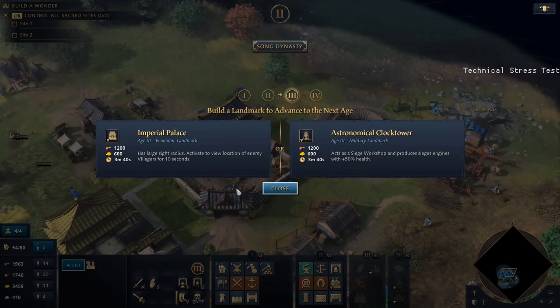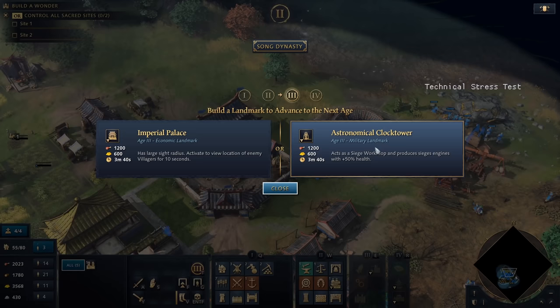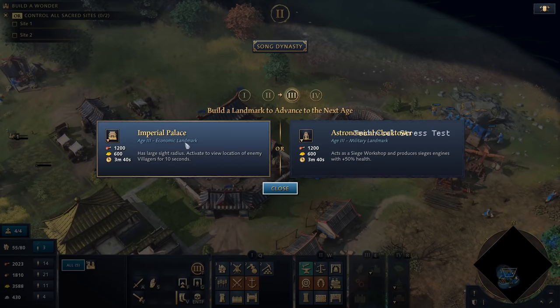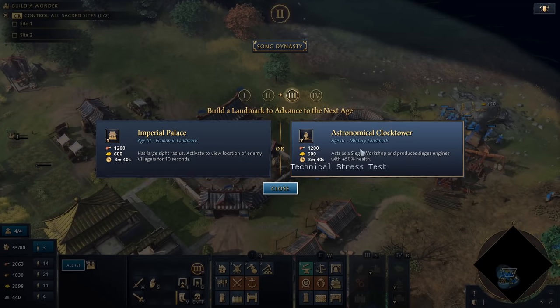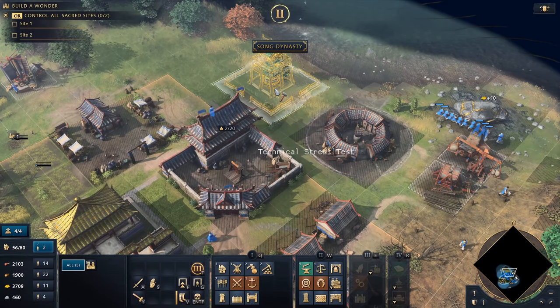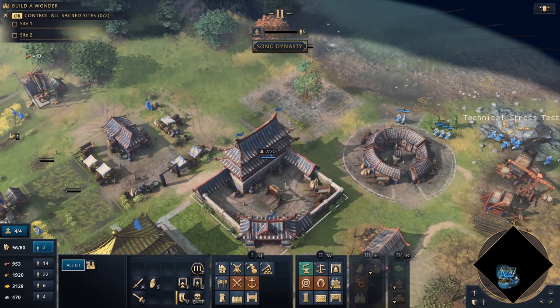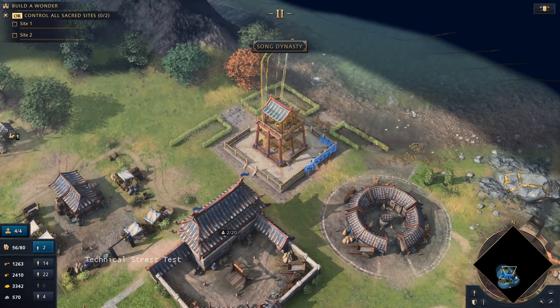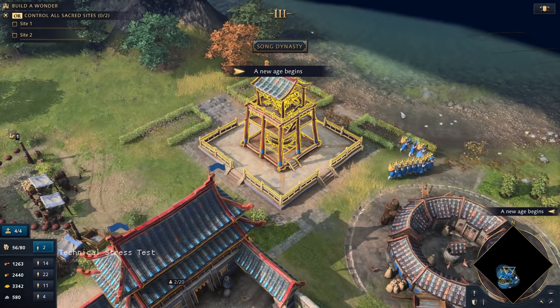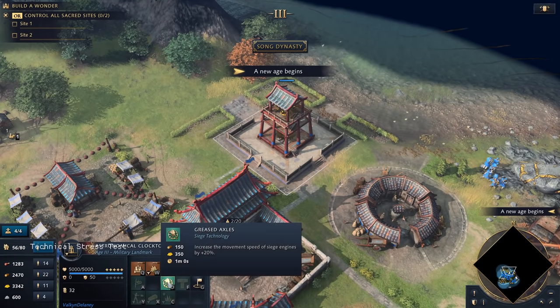It is time to advance to the next era. We have the option between the Imperial Palace and the Astronomical Clock Tower. As Chinese, we'll probably build both. Let's start with the Astronomical Clock Tower: it acts as a siege workshop and produces siege engines with 50% additional health. It's a rather small building compared to the Imperial Palace. A new age begins — very nice.